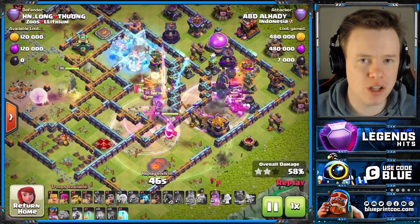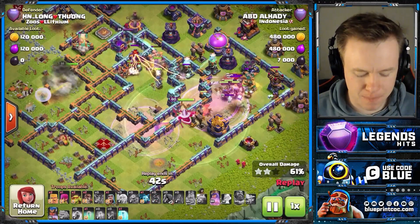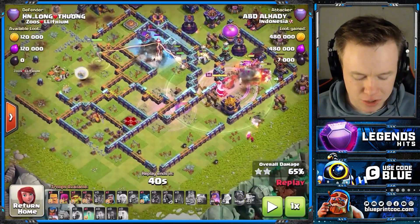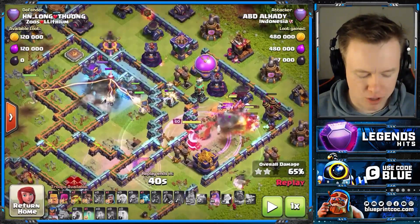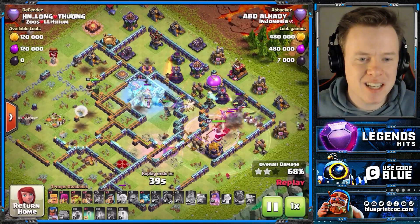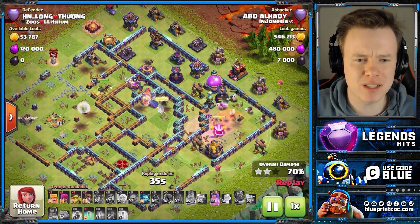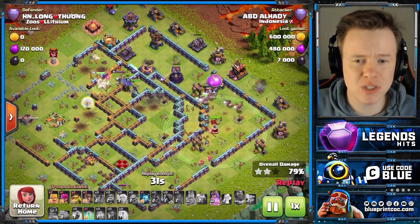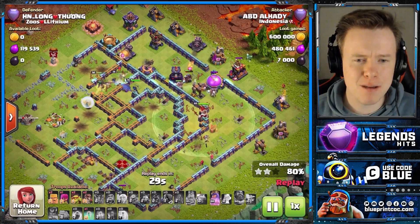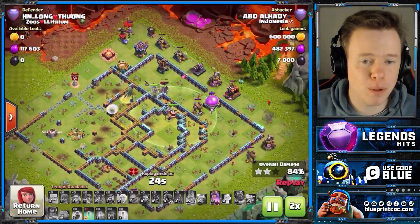It's like a Queen Charge Lalo spell comp, but without the Haste Spell — and instead bringing the Skeleton. Because 20 seconds ago the Hogs entered the base over here, and now they've gone straight through it. Admittedly he did have two Rage Spells and a Skeleton Spell. But because you're not bringing a heal with this, you're committing to investing one Rage with the Hog Riders. And you'll see consistently today that ABD, almost every attack, will be using a Rage Spell with the Hogs.